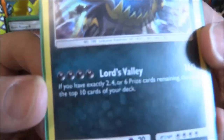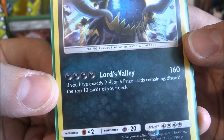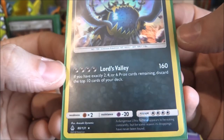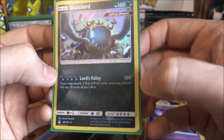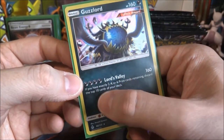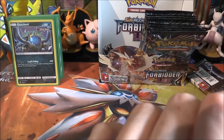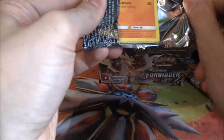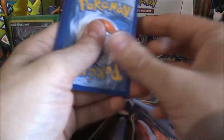Guzzlord — look at this attack: it does 160 for four energy. If you have exactly two, four, or six prize cards remaining, discard the top ten cards of your deck. Are you for real? The damage is a good number but discarding ten cards — think of all the cards you could be discarding there. I don't think we're going to see any more Prisms now. We've had three, and I'm pretty sure three might be the maximum amount.